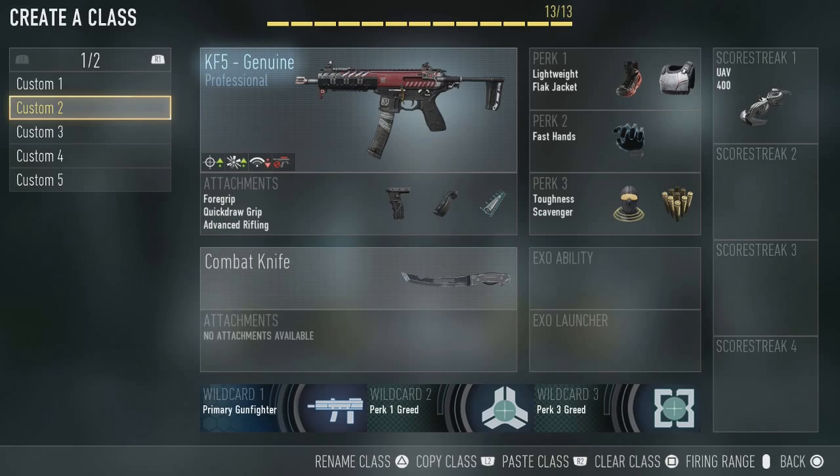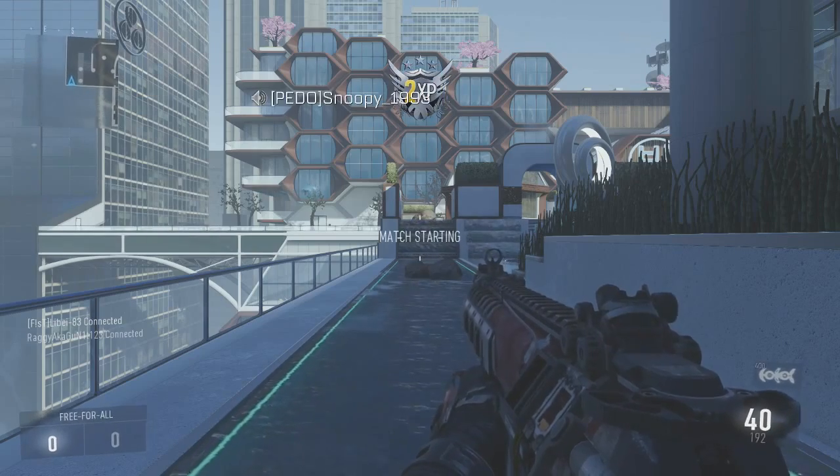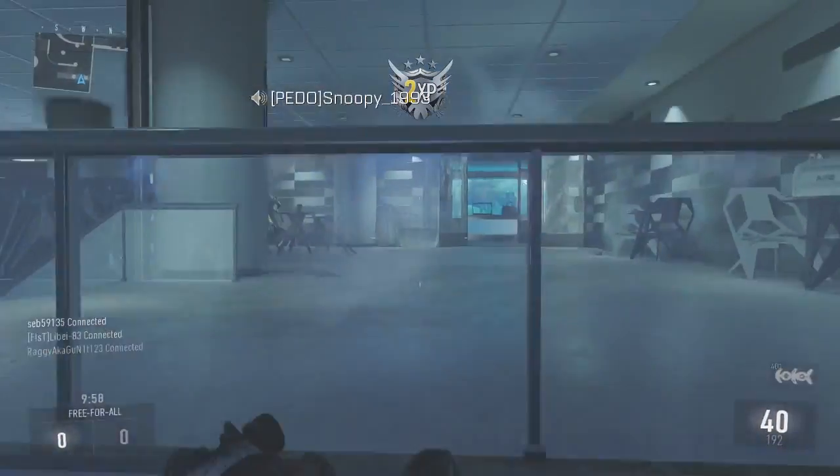This is the class — this is one of the best, in my opinion, for constant rushing and constant pushing non-stop. We have Marathon as the default perk, which helps us for that.